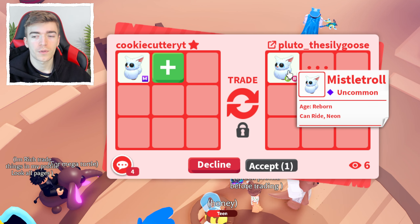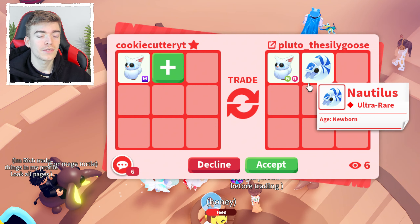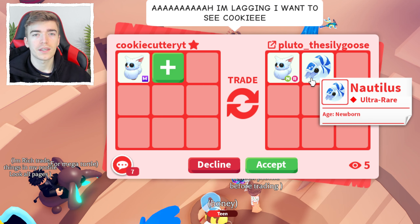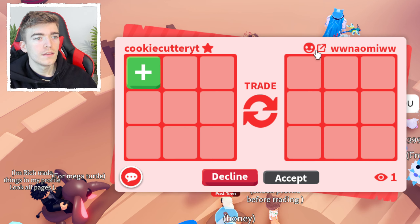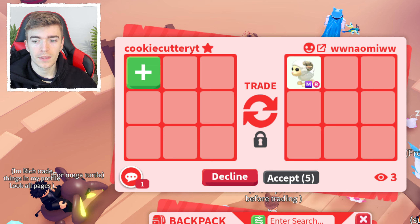This one's gonna be interesting. There is a Neon Mistletroll with a Ride Potion on, so we're one quarter of the way there, but you still gotta go and age it up. There's also a Nautilus — that's an exotic pet, I think that was like 400 Robux on its release and it does have a pretty good value, but that's not as good as the Neon Frost Fury, so I'm gonna say no thank you.